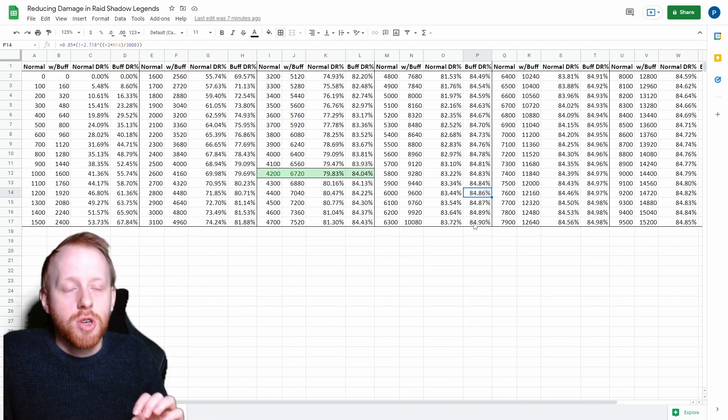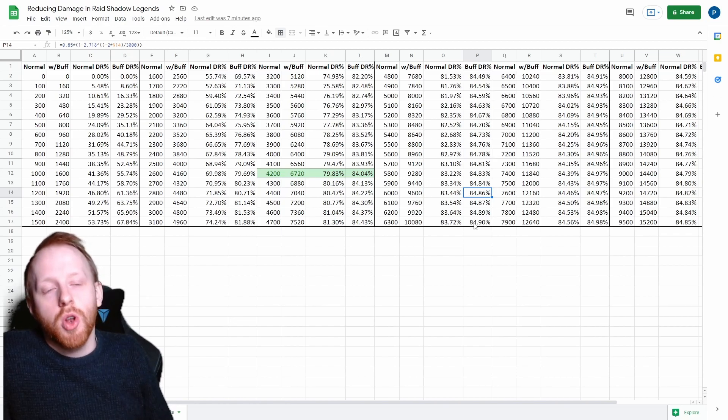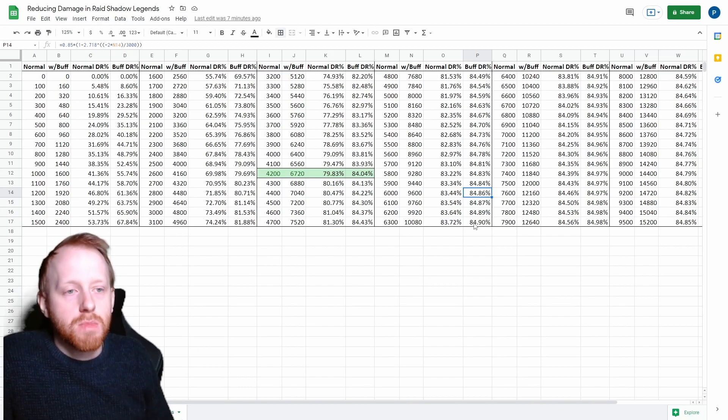The summary of this section: 4,200 for late game to end game if you're bringing increased defence, otherwise aim for more defence. Versus early to mid game, aim for around 2,600 to 2,700 defence with increased defence if you want to maximise your damage reduction.